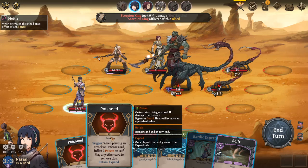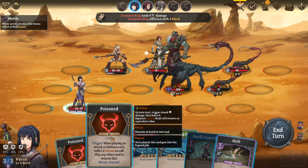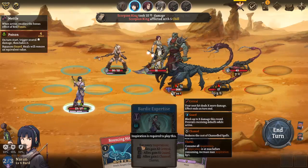Poisoned - when playing an attack or defense card, inflict two poison on self. Play any other card to remove this. Retain. Expand. Balls! Yeah, that poison's great. I should have seen that coming.